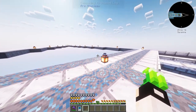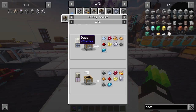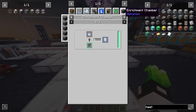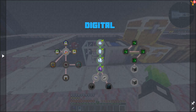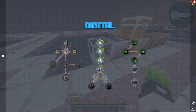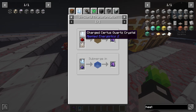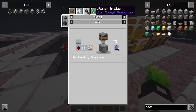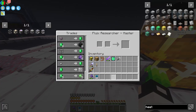Let's build the Applied Energistics control room right here. For Quartz Dust, you get that from sifting. To get Certus Quartz Crystal, the best way is to get an Enrichment Chamber from Mekanism, but you can also use a villager. For the charged Certus Quartz, place a Certus Quartz Crystal into a charger. For Fluix Crystals, you'll need charged Certus Quartz, Redstone, Nether Quartz — just put it into water. I did it via the trader, which is amazing.